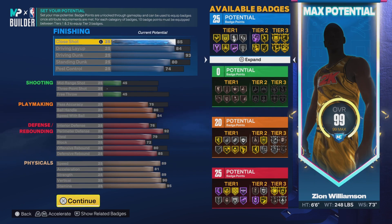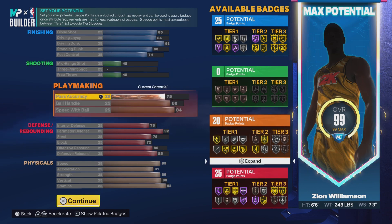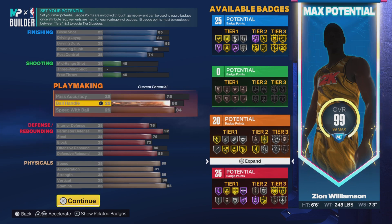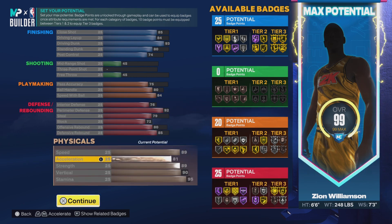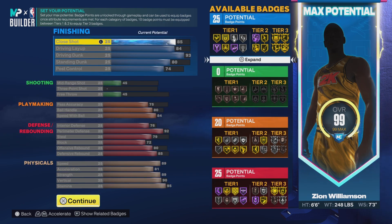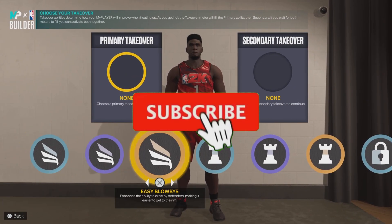After everything, the build looks like: 25 finishing, zero shooting — which is fine — 20 playmaking, and 25 defense. It's a very all-around build except for the shooting, because Zion is not going to be shooting. This looks incredibly well-balanced overall.